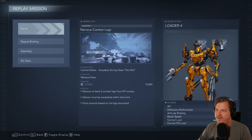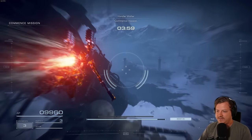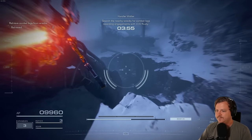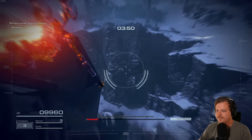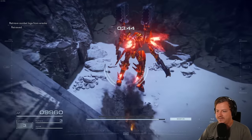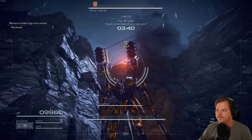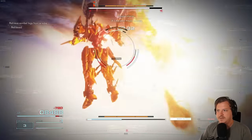The next mission with the combat log is Chapter 1's mission, Retrieve Combat Logs. All we got to do at the start is drop down the giant pit. Right about over here we should be getting attacked by an AC. All we got to do is take her out and beat the mission.